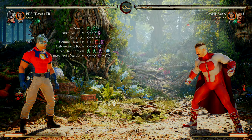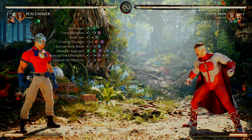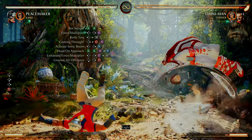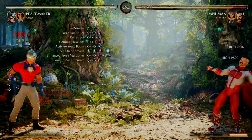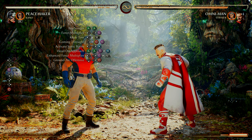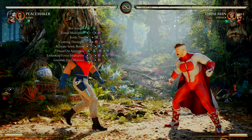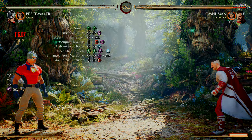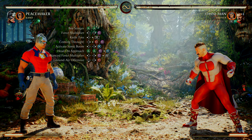After Enhanced Force Multiplier, we hit with Ground Air Offensive — down, forward four — bringing out Eagly. You want to do the inputs for Ground Air Offensive right after you see Peacemaker put his weapon up. When he puts it up, that is when you do the inputs for Eagly.